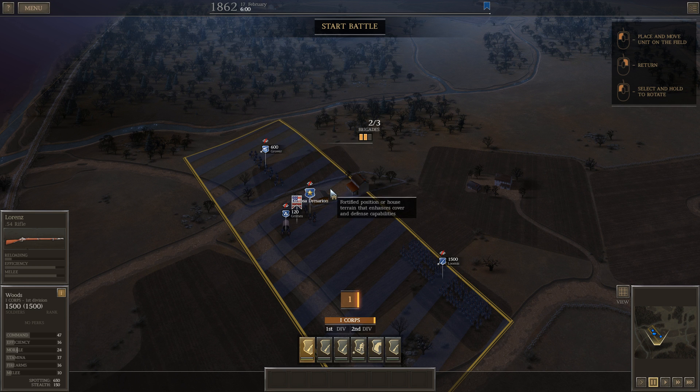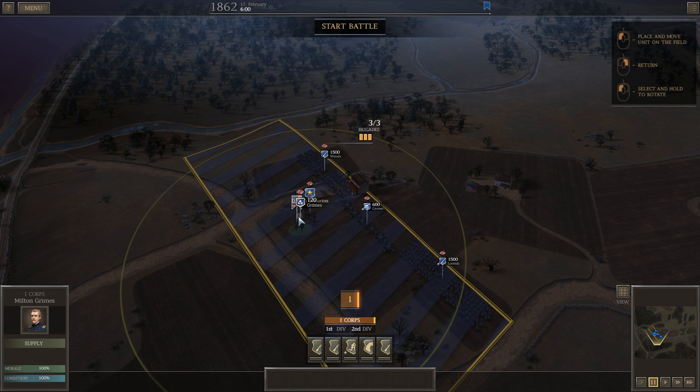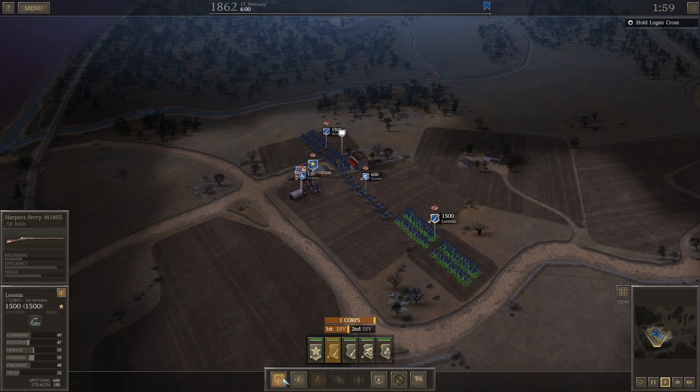Let's put you guys right here. So we've got the Lawrence rifles guy here, this is our Harper's rifle, and this is Loomis — he's got even better shots. We've got the cannons right in the field. Let's do this. Put them in defensive positions, just dig in and hold.